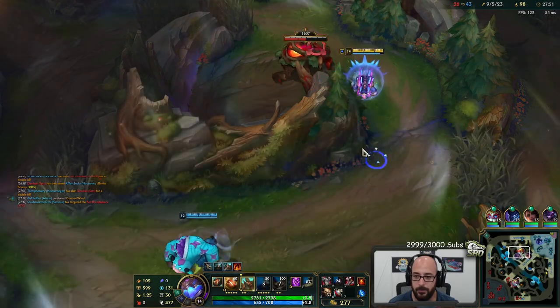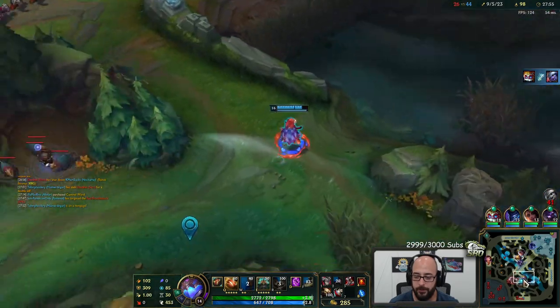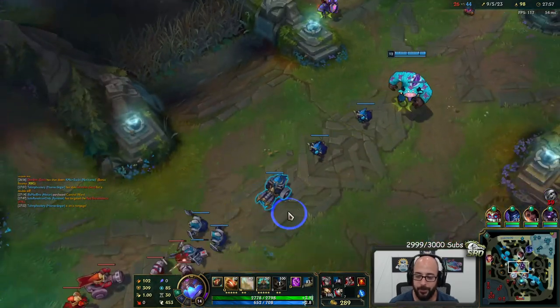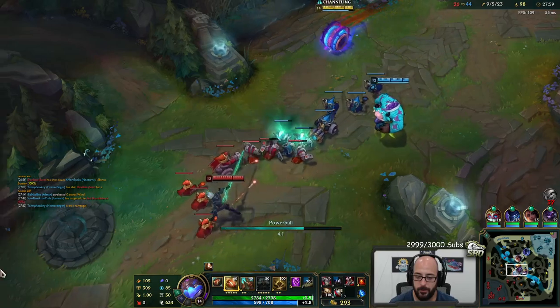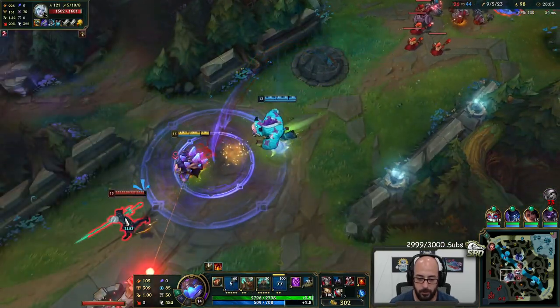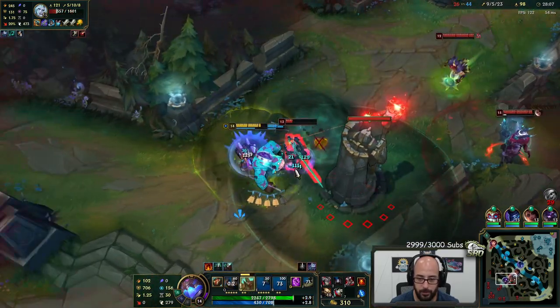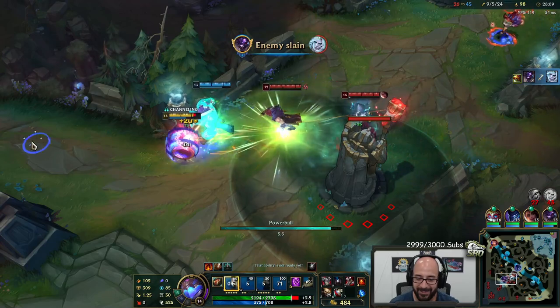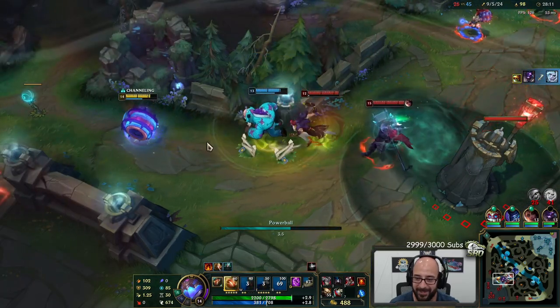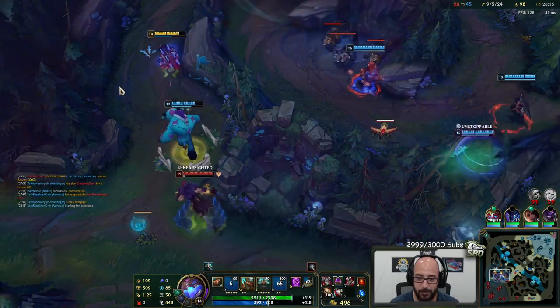Come get this. He's popping off — look at him go. He almost dipped. I don't know if we can fight — I think we have to dip. If you get over here, maybe. Pop this, try and taunt.